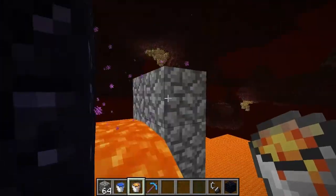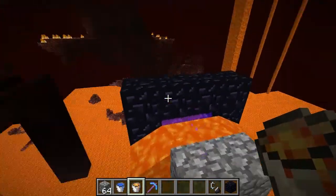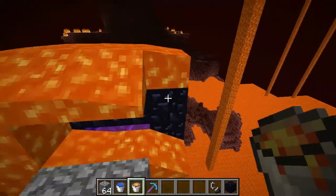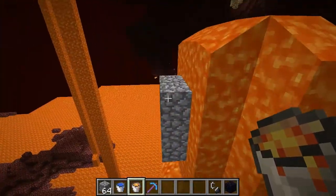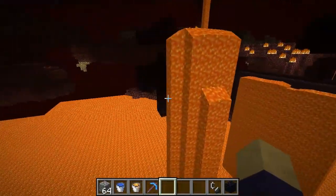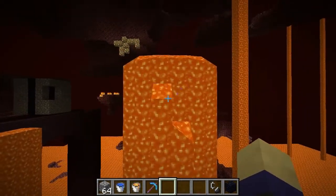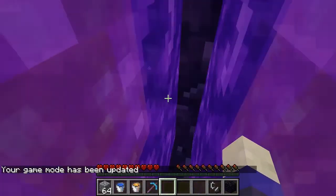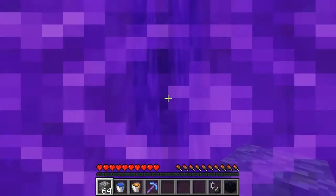Well, it will work some of the time, but if the portal is set up like this and the source blocks are directly next to it, you're kind of screwed. So I'm doing this floating above this lava lake, just to make it a little bit more difficult on myself. But now I will go into survival and show you how to get out. Here we are in survival mode, trapped in the Nether portal in the Nether.